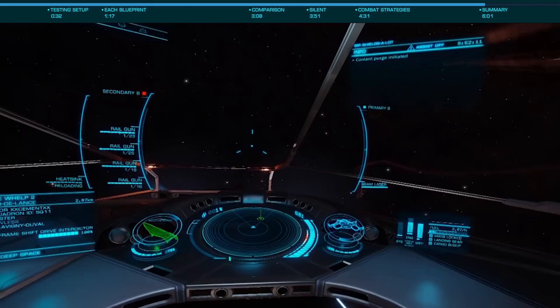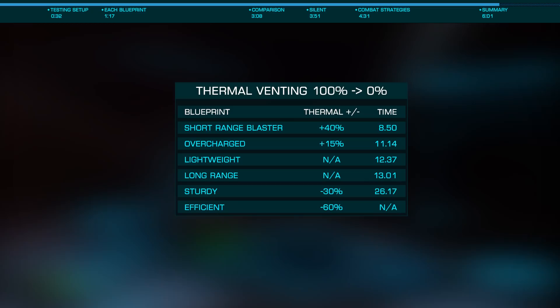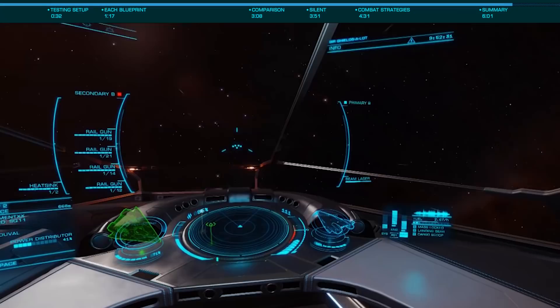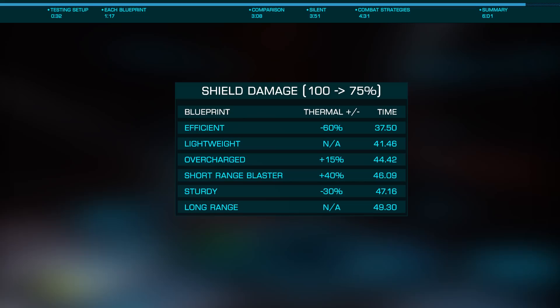It should be noted that your distributor settings factor highly into how heat is generated by weapons — the more pips in your weapons capacitor, the less heat will be generated. The primary factor used by thermal vent to determine how much heat is vented is how much heat is generated by the base blueprint. So like almost everything related to engineering, there is no hard and fast rule, and your entire build and how you plan to use your various weapons together with the rest of your modules will determine what is most effective.